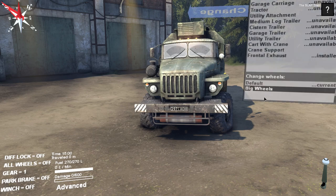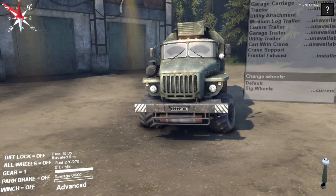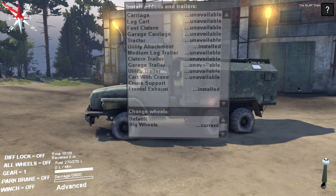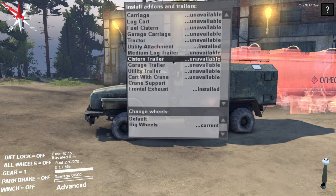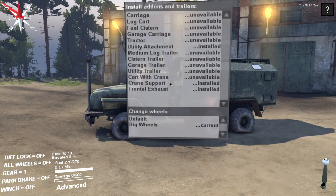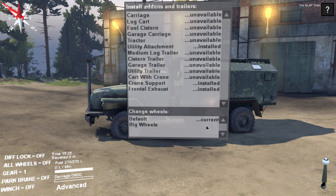Look at the damn tires, man - that's crazy! So we can do a lot with this truck. Look at all this - utility attachment, we're definitely gonna put that on. Crane support installed, frontal exhaust, okay. We have big wheels as the current option - let's throw on some big wheels, why not? We got it, might as well use it.